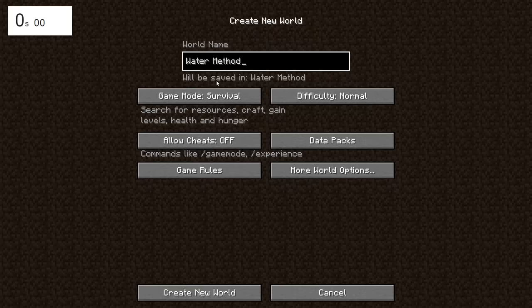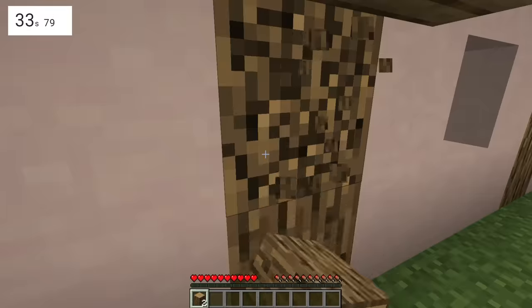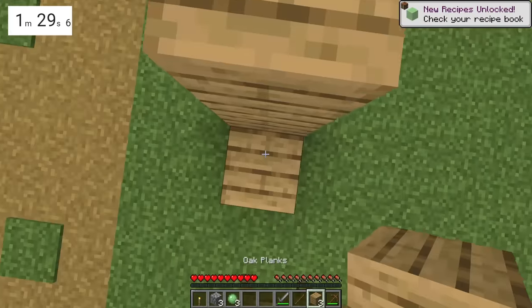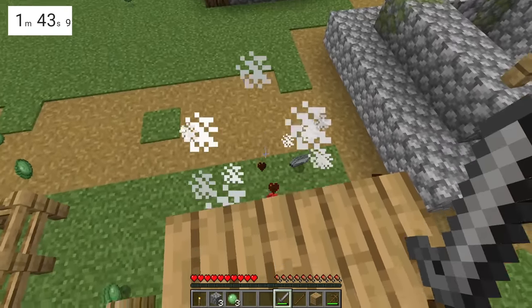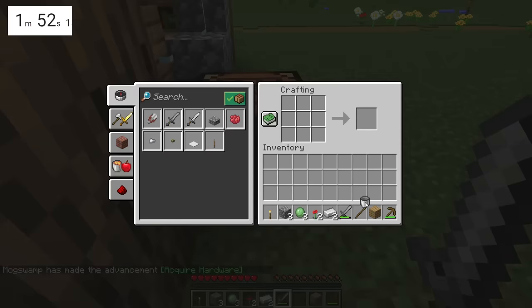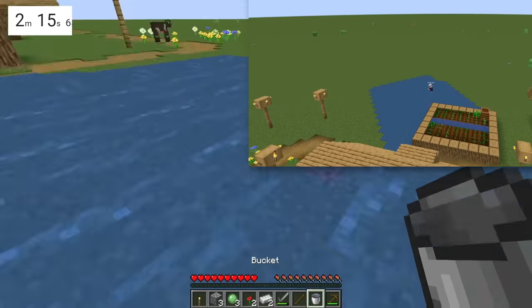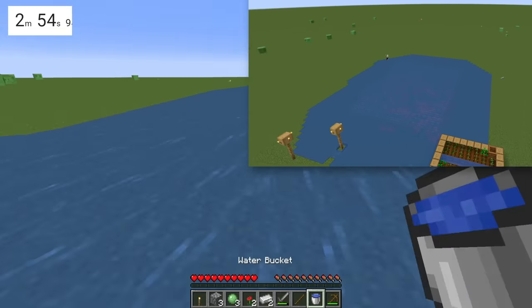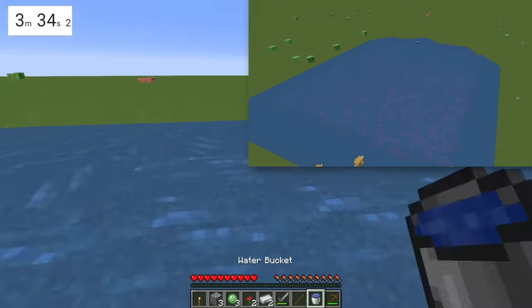Let's move on to method two: the Water Method. This method is a lot more quick and painless. All you're gonna need to do is find yourself a village, track down an iron golem to kill, and then craft a bucket with his remains. By walking diagonally and placing water sources, you'll be able to quickly create a huge spawn-proof area. This even applies to the other spooky hostile mobs at night.